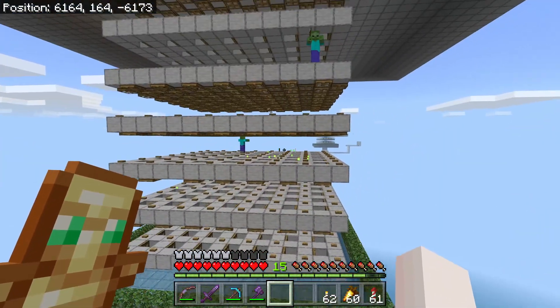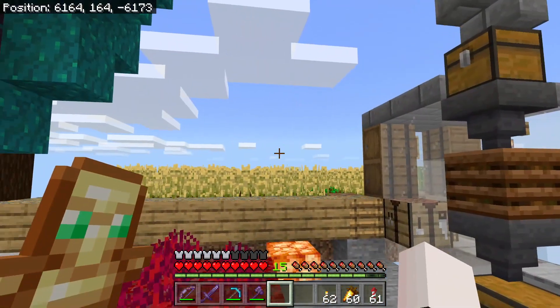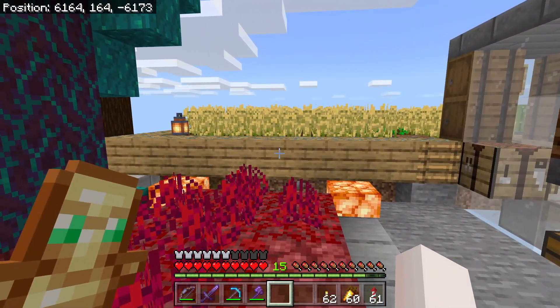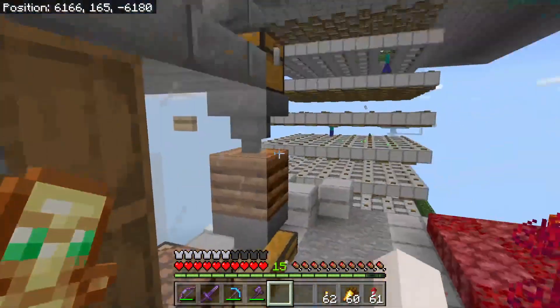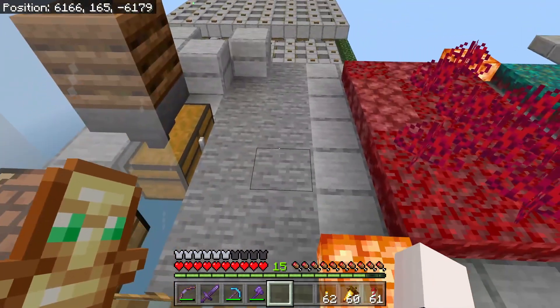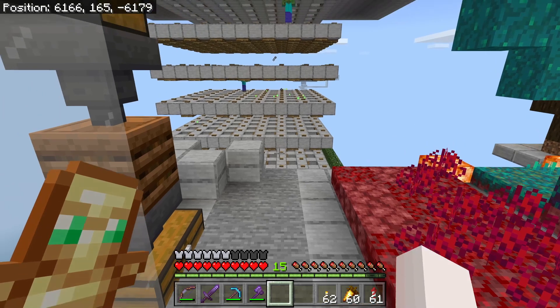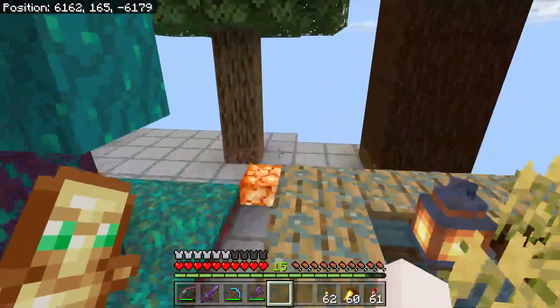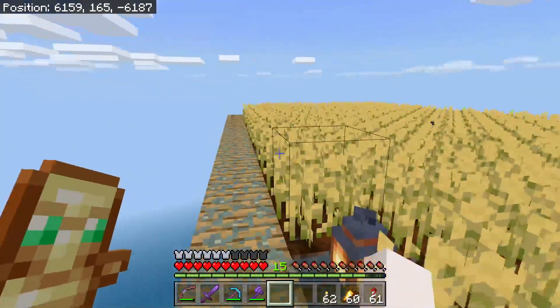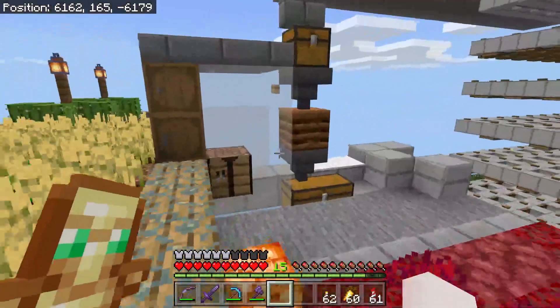I had a squid and fish farm on the last server and on top of that I had melons and pumpkins — all the things that take a while to grow that I had up there. So that's just some ideas that you can use to make your AFK areas really efficient.